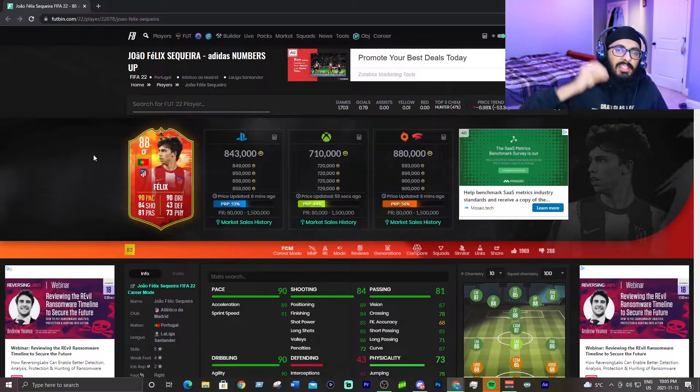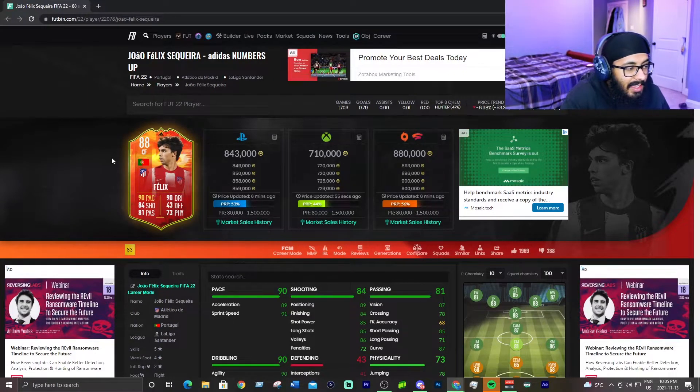At number one, the best striker in La Liga — it's João Félix on his new Numbers Up card, a new promo FIFA started this year. His base stats are 90 pace, 90 dribbling, 80 shooting, 81 passing, 73 physical, with five-star skills and four-star weak foot. The five-star skills are what really pushes him into first place, and he has the ability to get upgraded.